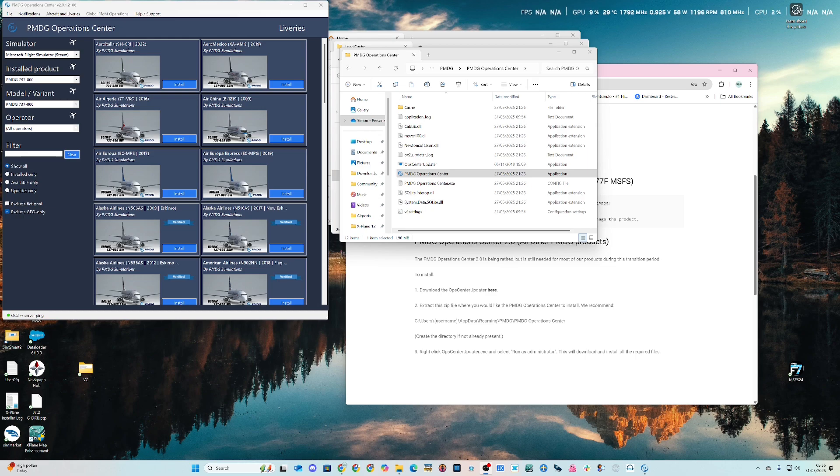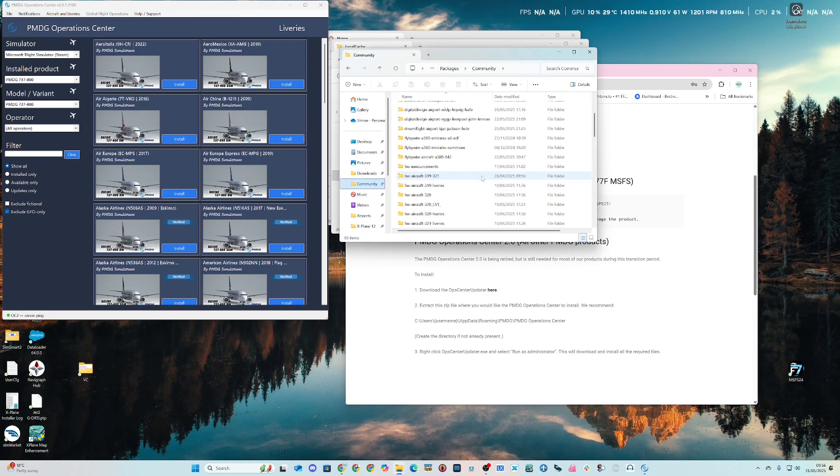There are two routes to this. First, if you've already got MSFS 2020 installed, you just need to copy your aircraft and liveries from one community folder to another. Find your PMDG 737 and the 738 liveries - and if you've got the Boris sound set, copy that too - across to your 2024 community folder.